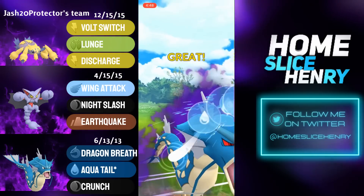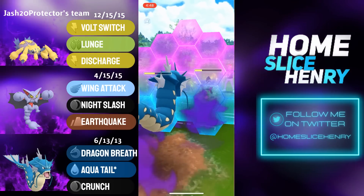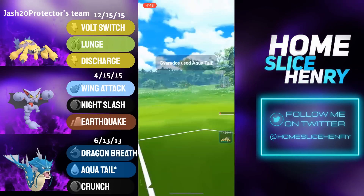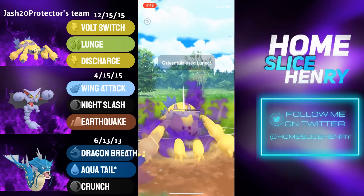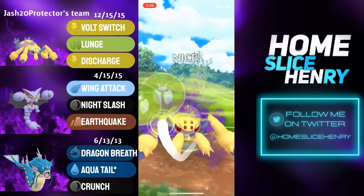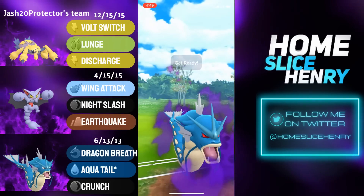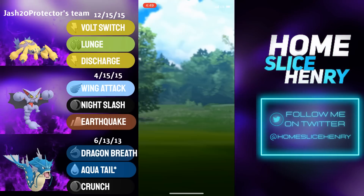Gyarados fires off the Aqua Tail on the CMP tie with Obstagoon, which lands. Do you save both shields for the Galv? We do not — a shield is used by Gyarados. Obstagoon gets the boost, which is not what you're hoping to see. Gyarados fires off another Aqua Tail on the CMP tie — it's going to KO. Aggressive switch into Shadow Galv, going for a Lunge bait. The Lunge gets no-shielded by the opponent — not good. Another Lunge fires off, which should get a shield, but the bravery of the opponent to call the bait. In comes Shadow Gyarados, makes it to the Aqua Tail, and against all odds, Gyarados survives and gets the win.